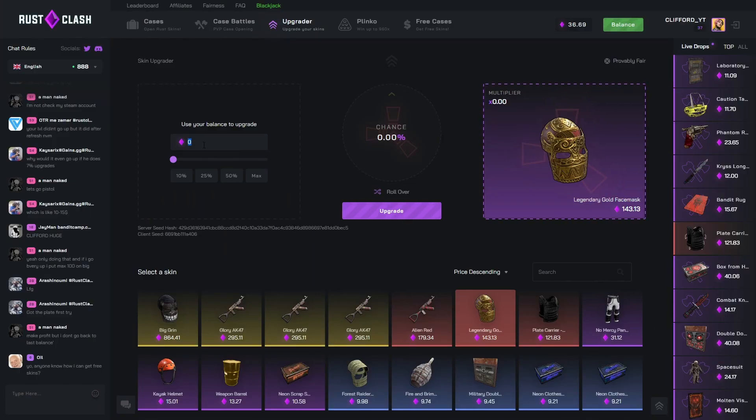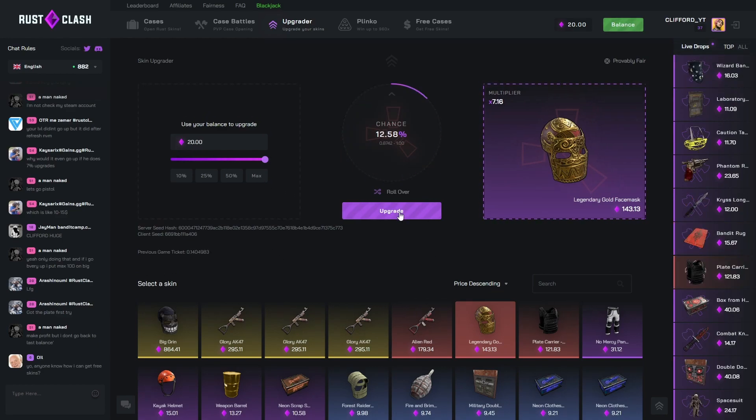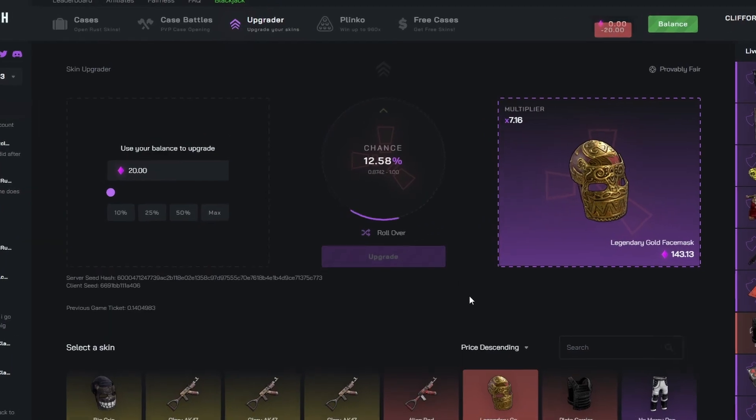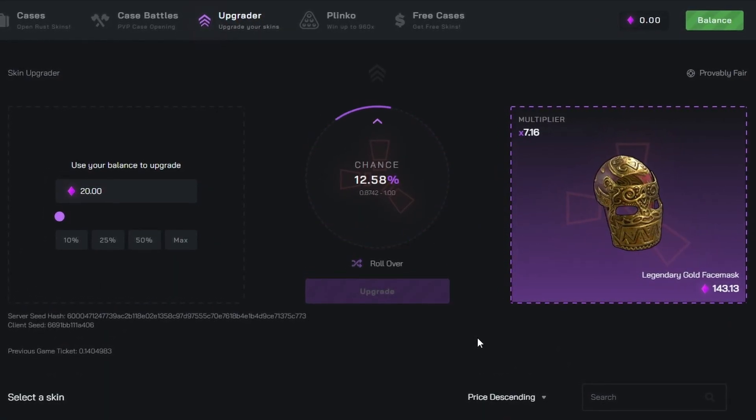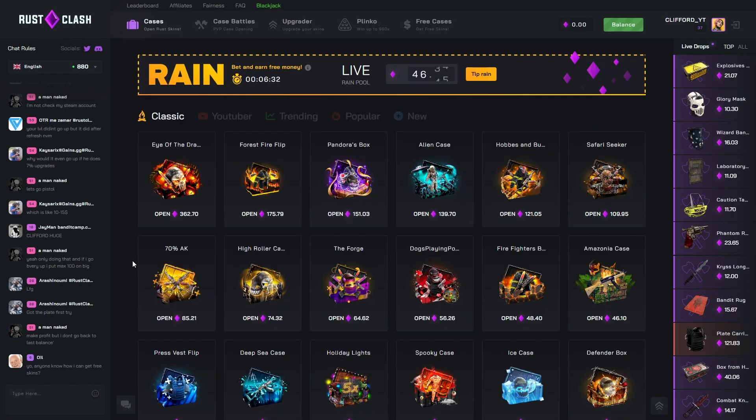Back to the upgrader — going for this legendary gold face mask at 16.69, let's go for overs. If we lose this we'll just do 20 bucks, two upgrades. That's not a win — that's a 14, wouldn't have hit. One more chance at 12 — wait, oh my god! 85 ticket! We're actually so close. If we went for the plate carrier we would have got it.